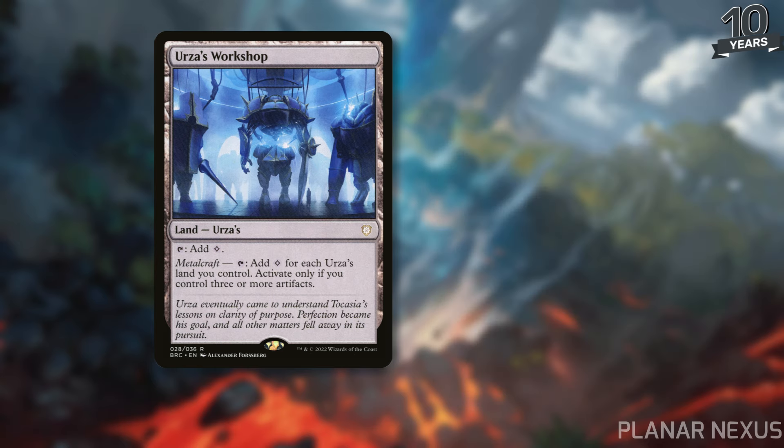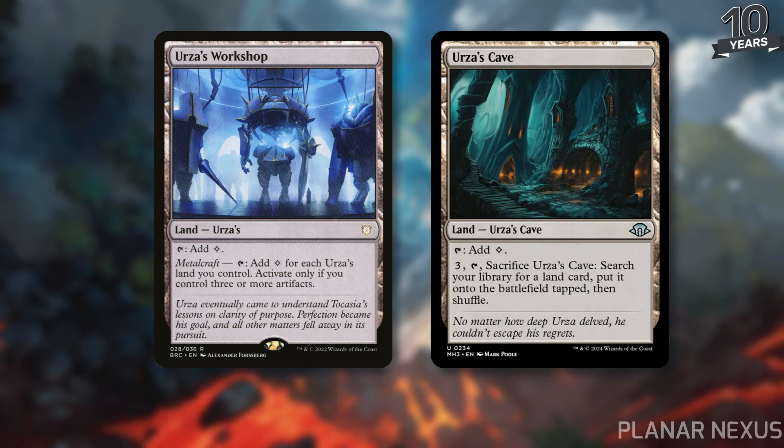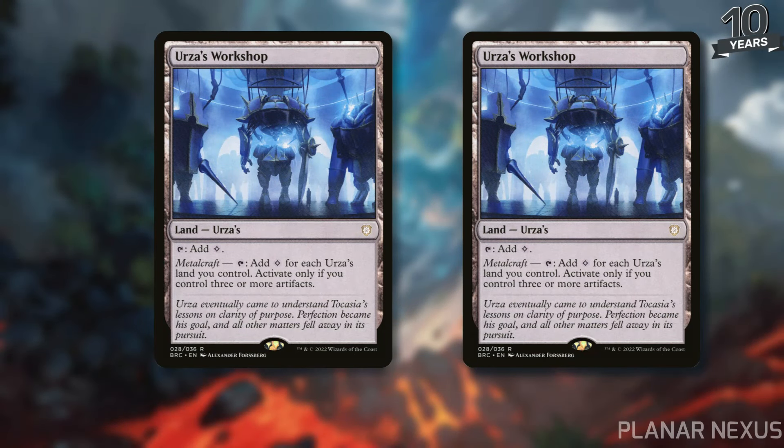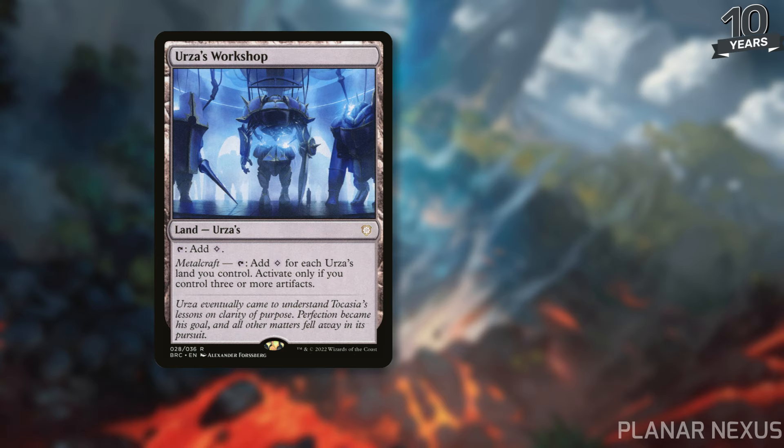Planar Nexus can straight up be an Urza's land, which means you have another way to get mana while it also counts as other lands. Cards like Urza's Cave, which just came out as an announcement for Modern Horizons 3, is an uncommon land that counts as an Urza's Cave — it can tap for colorless or pay three and sacrifice it to search your library for a land. And if you combo with something like Thespian Stage, which can become a copy of either Urza's Workshop or Planar Nexus, you can start to really stack up and get some extra mana combinations going, especially for colorless decks. Decks already playing a lot of Urza's lands, especially with Workshop, are really going to like Planar Nexus and Urza's Cave.